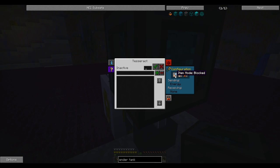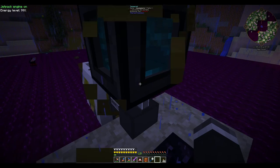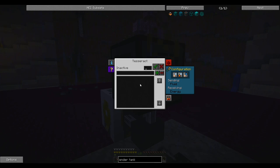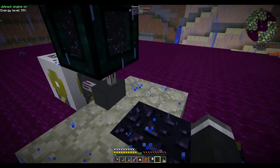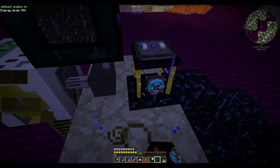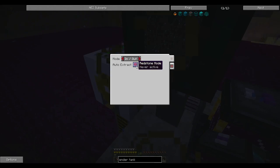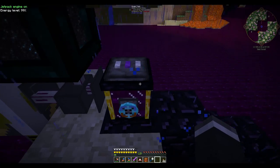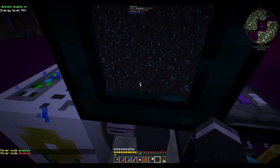We're going to receive energy and send fluid. I was going to use these Ender Tanks. Do I want to use the Tesseract? I've set it up so I can use the Tesseract if I want to, but if not I will just be able to use my guide there. And we're getting UU matter. This is the best setup ever.